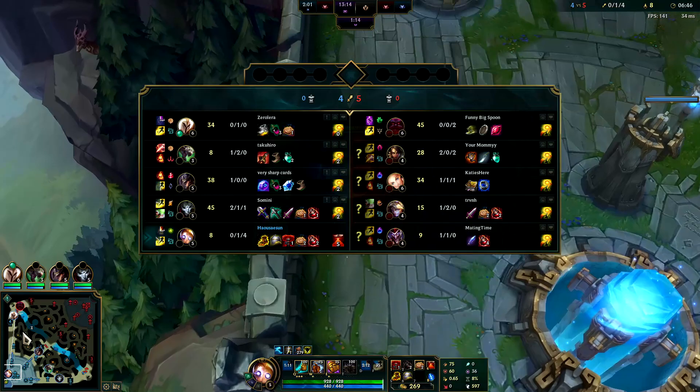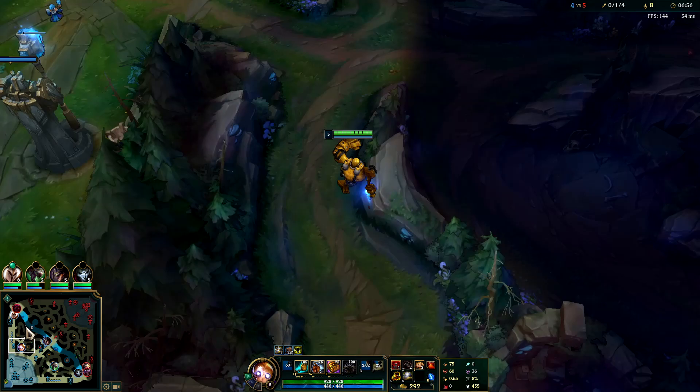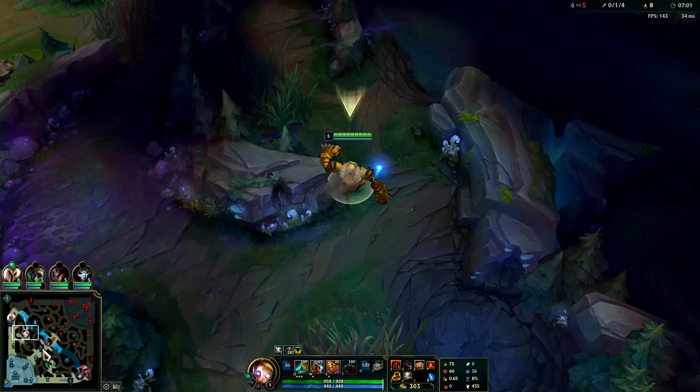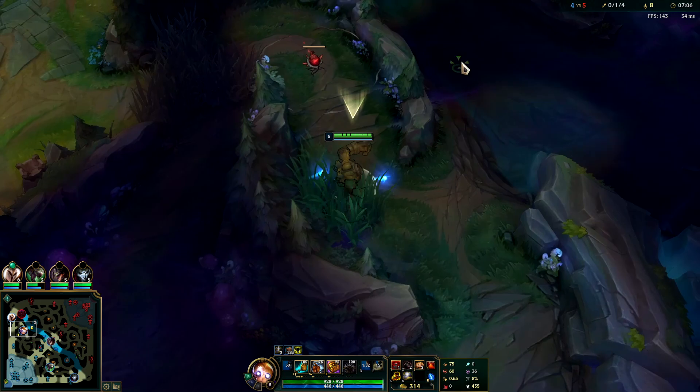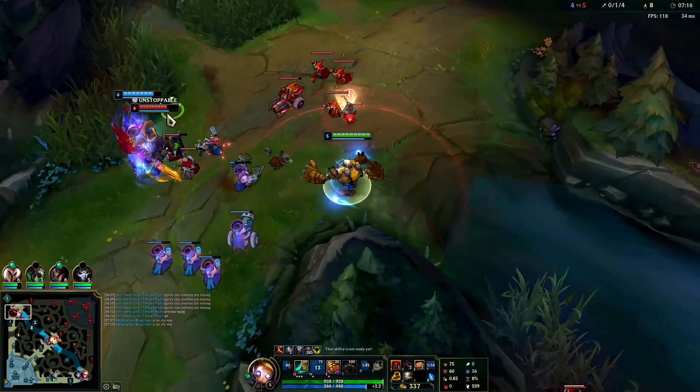Kale is probably our win condition realistically. Twitch has 8 CS - I don't know if this is his first time playing Twitch jungle but you should have way more than 8 CS by now; he's level 3. We're gonna go top - we can get Kale rolling and she can hyper carry this. You normally roam mid from base but in this case I'm trying to get Kale some gold.